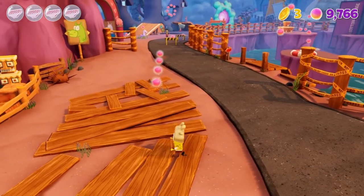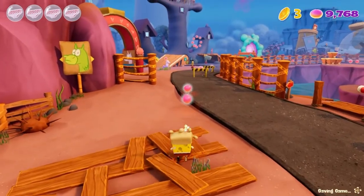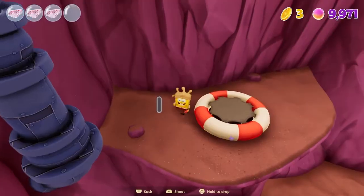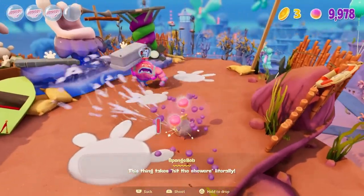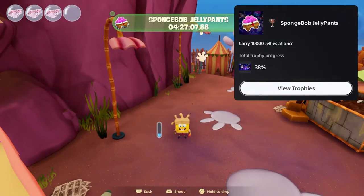This next trophy requires collecting 10,000 jellies and holding them all at once. I'm running around Bikini Bottom collecting them and only need 230 more, then eventually just 29 more. I suck in a few enemies with the reef blower and get the trophy — Sponge Jelly Pants, carry 10,000 jellies at once.